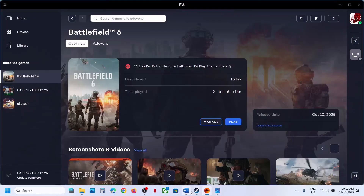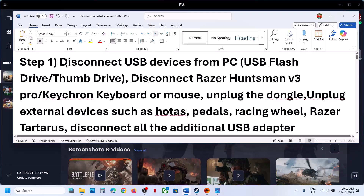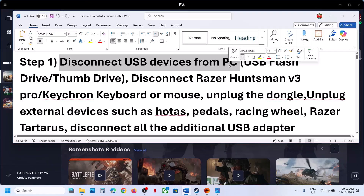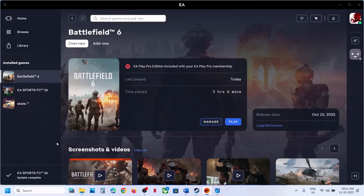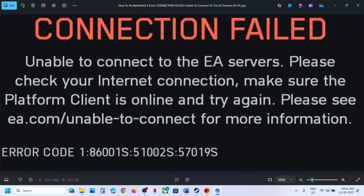So if you're receiving this error, the first step is to disconnect USB devices from your computer. So if you have any kind of USB adapter, dongle, USB flash drive, or thumb drive connected, you can disconnect it and then relaunch the game and check. That should help you to fix this error.